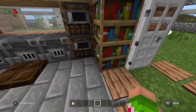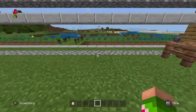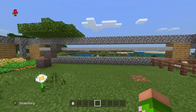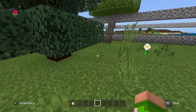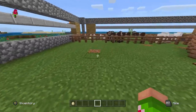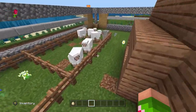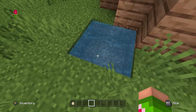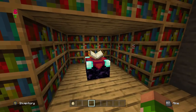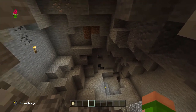If someone does get in — which is very unlikely — we have the piston walls that come up and down. I can go out if I want to, but most likely I'll keep it closed. We have all the trees we could possibly need, crops for breeding animals or food, lots of animals for food and wool, a water source that never runs out, a mine with an enchantment table, and a Nether portal with an ender chest.